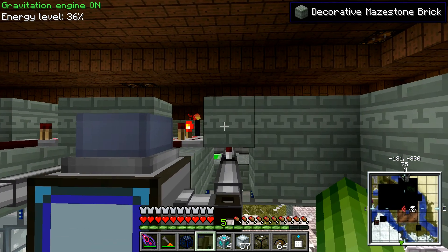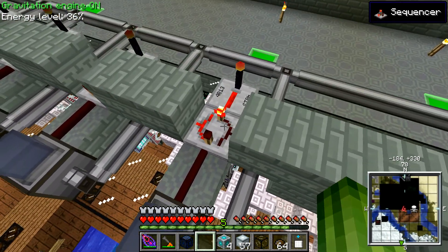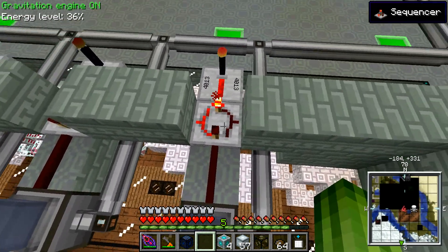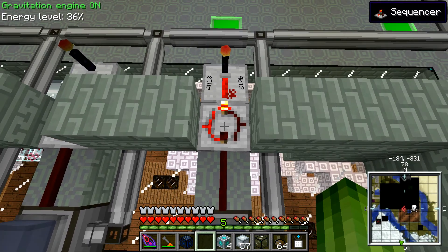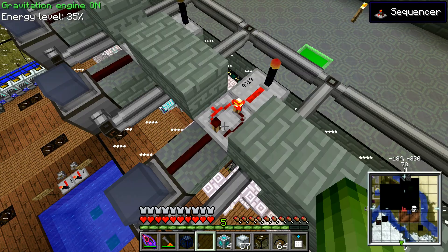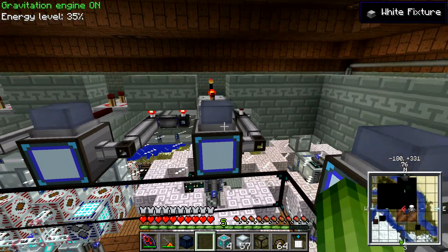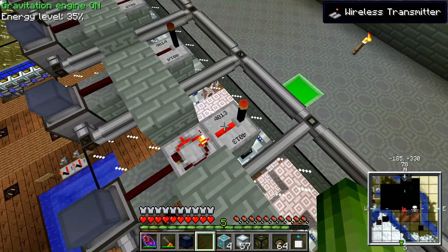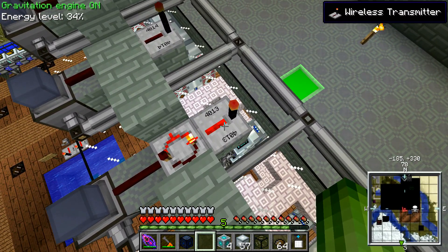On this side the same — so when it's on, it will power this block. And that will go into the RS latch. And when that gets a signal to produce tungsten dust, the signal of the wireless transmitter will turn off.